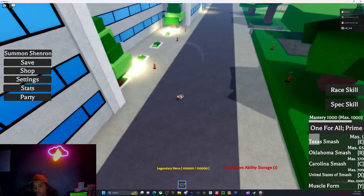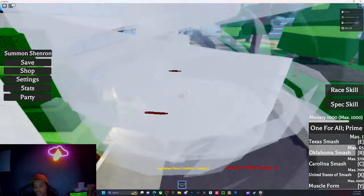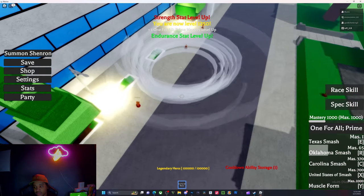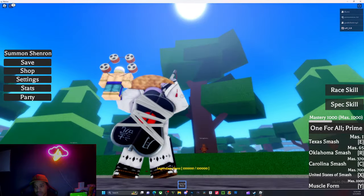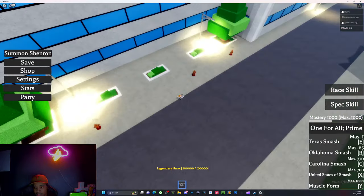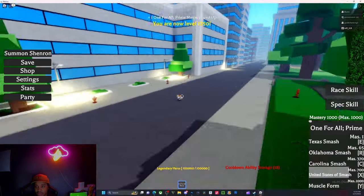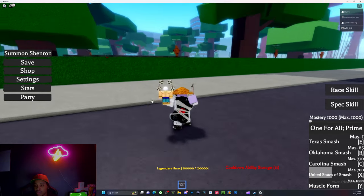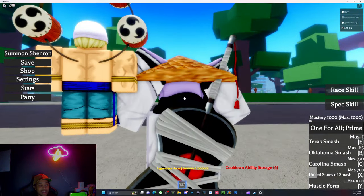The abilities have a lot to do with wind. We got the first move right here, then we got this spinning move. Then we got Smash — that's the X move where he dashes forward. And then we got United States of Smash — this is the laggy one, but it lasts a long time and damn near one-shots anybody, especially if you have a strength build.